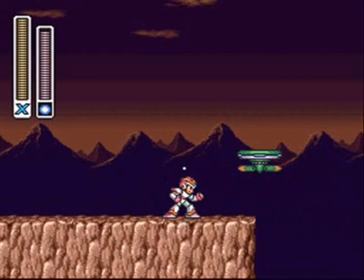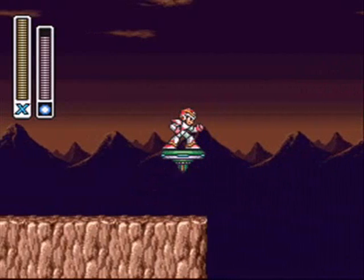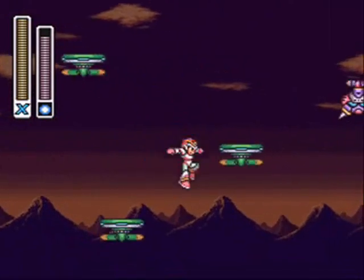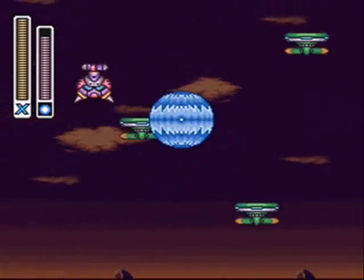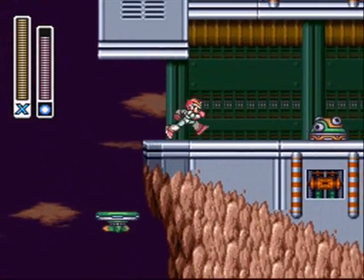This whole section has a lot of platforms moving left and right, which look easy to navigate, but in a way they aren't, because enemies love to fly around and run into you. So I want to equip rolling shield, supercharge it so that you have a shield, so that any enemies that run into you get hit by the rolling shield and won't really affect you at all. Just concentrate on the platforming and you shouldn't have too much trouble.